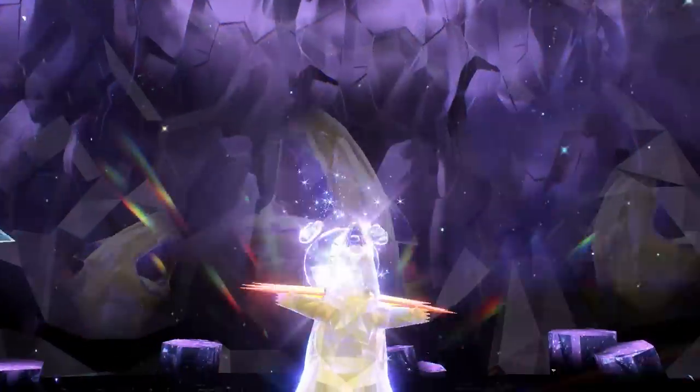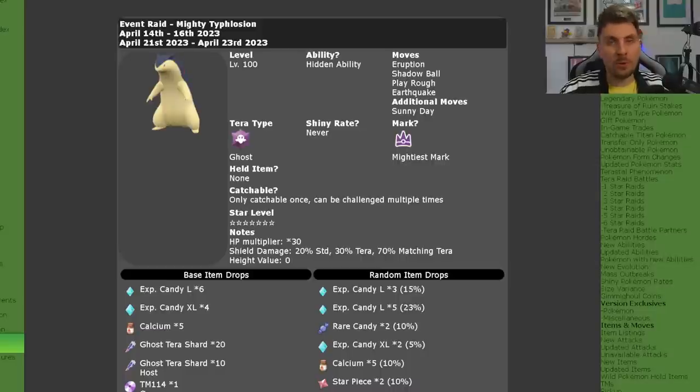The 7-star Typhlosion Tera Raid event is now back in Pokemon Scarlet and Violet for its second phase. We're going to go through all the details in today's video as well as the best builds for you to beat this Pokemon. As of recording on the 21st of April, running through until the 23rd, Typhlosion will be returning. If we hop over to Serebii, you can see it will be set to level 100, it will be the Ghost Tera type, and it will have the Mightiest Mark.